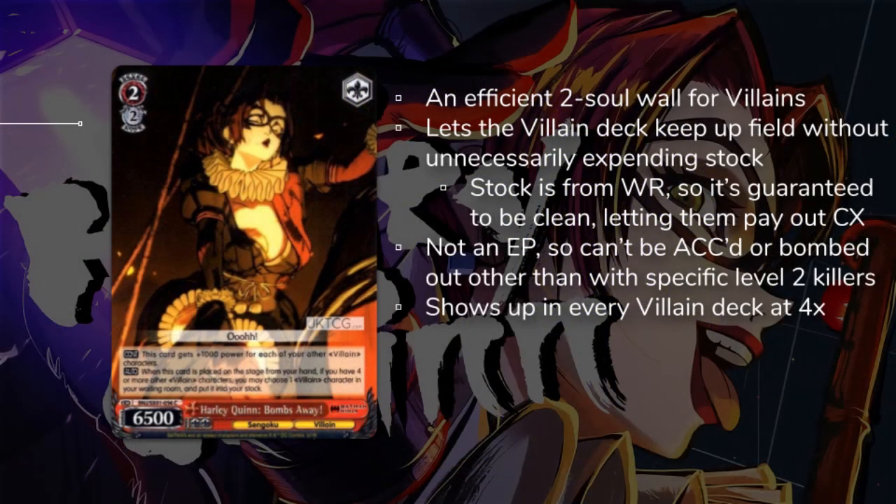The next card on our list is this 2-2 Harley Quinn. This card is the meat and bones of the villain build in Batman Ninja. It's a 2-2 that sits at 10-5, but also on play lets you choose a villain character in your waiting room and put it into your stock. So effectively a 2-1-10-5. The Batman Ninja decks run this, if they're playing the villain build, in as high a count as they can afford, usually all four.